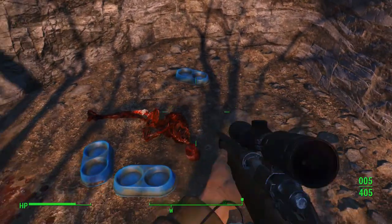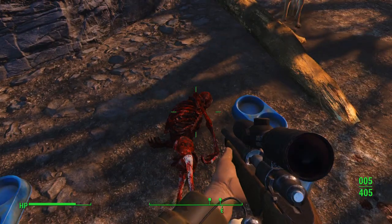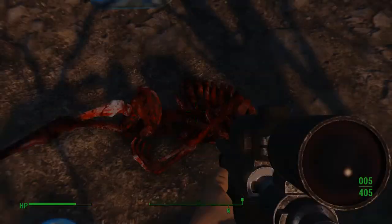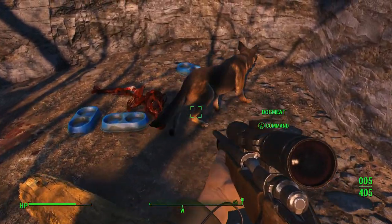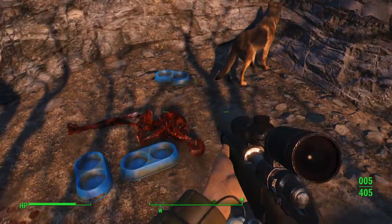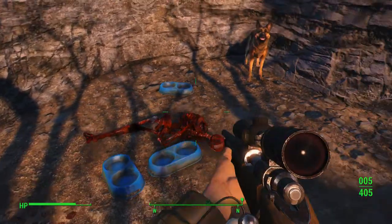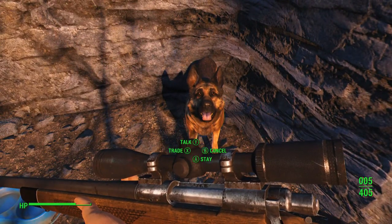I had positioned him in the back so he couldn't kick it, but somehow he kicked it out there. Here's a security baton, which I would assume the guy that's dead here was trying to use — I don't know if it was training or if he was just an ass and beat his dogs or what. But it looks like they ate him, and so you get all of his stuff for the dogs.